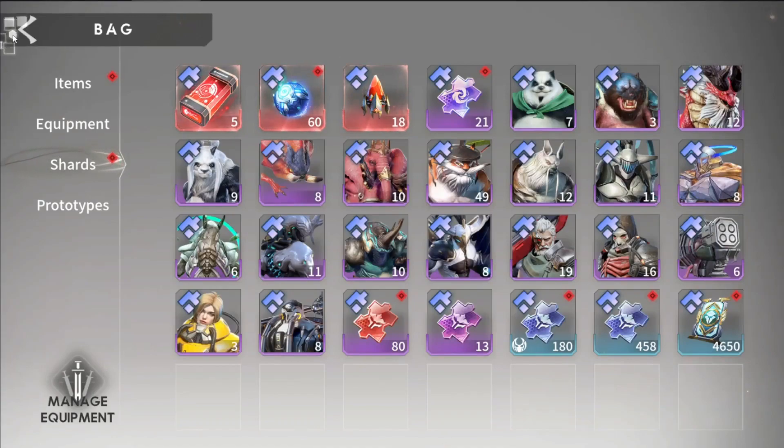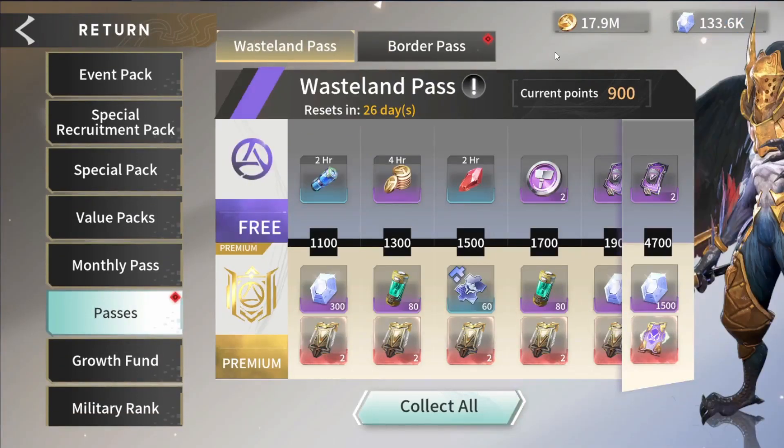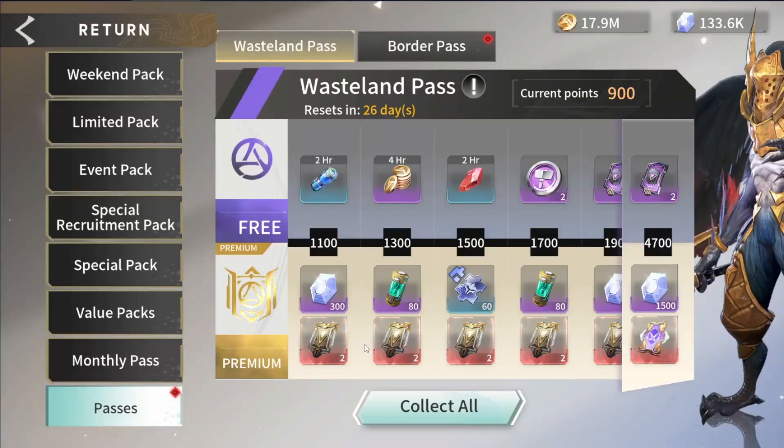Number two is going to be the wasteland pass. Going back to my one-to-one ratio of limited tickets as a value metric, you should look at this one because these are the tickets that give you a chance at the best heroes in the game — those triple-S heroes on their related limited banner. You can also open the exchange shop and use the data chips you get from doing limited summons, which also have a one-to-one ratio for buying a hero outright, or you can buy a gene hybrid which acts as a duplicate of any hero in the game.